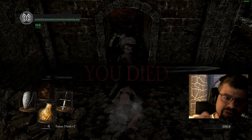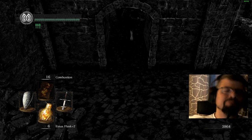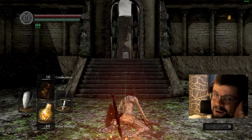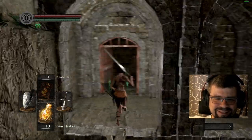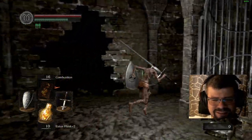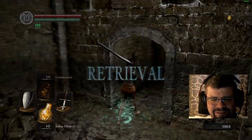Last episode I told you that the sword-wielding Black Knights are easy to parry. Mark my words — they're really easy to parry. Like you see. I'm impressed.